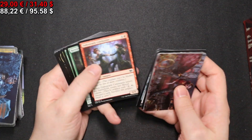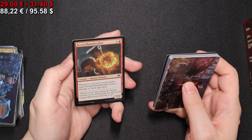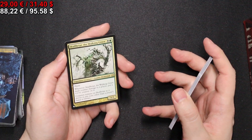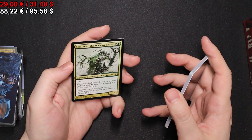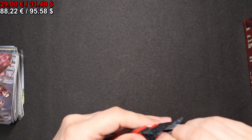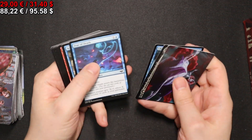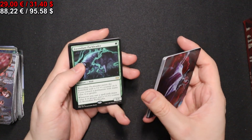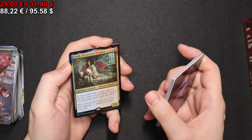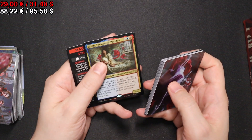We have a full-art Forest. We have a Splendid Reclamation, a foil Cazick, Flame-Breather, and a Skullbriar, the Walking Grave from the list — from the original Commander decks, and this is still a cool card. We also get another version of Erud, the Tormented Prophet — this time the regular version in foil.